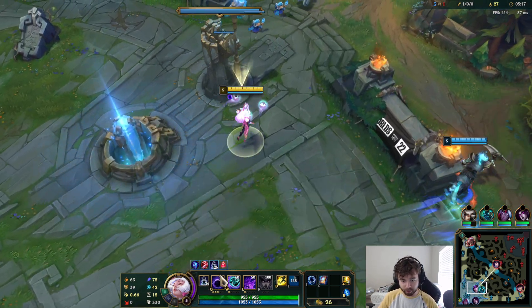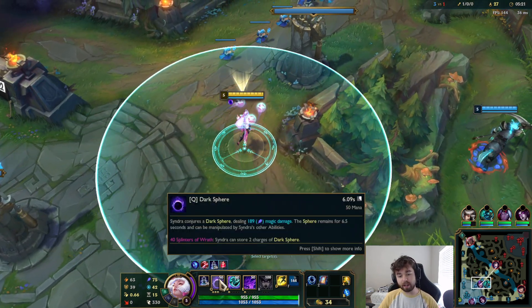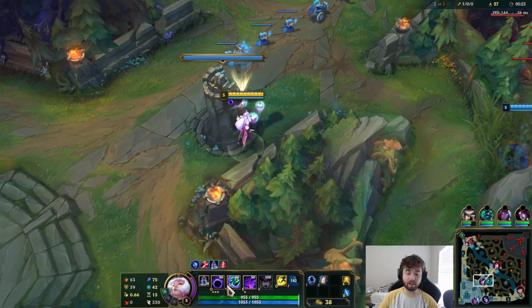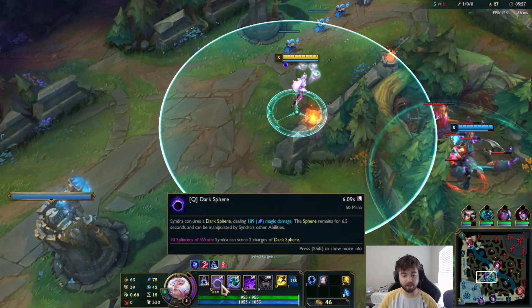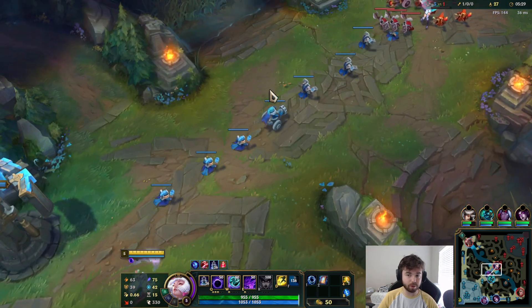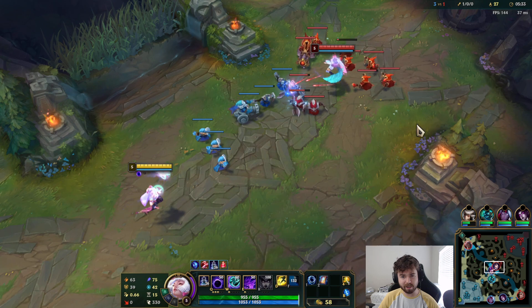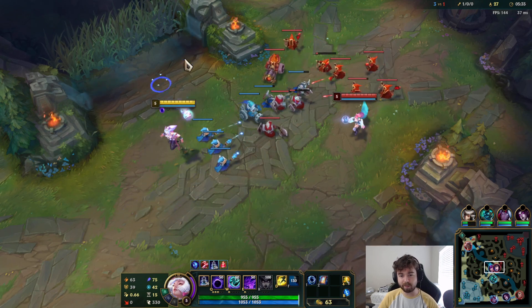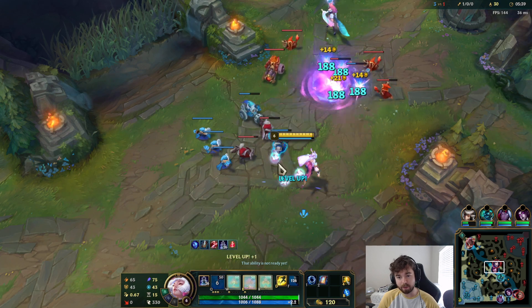We're getting close to our first threshold and then we can finally use two. To continue going over the splinter changes — your W gets the true damage, same as live. I think they gave it an AP ratio now; on live it's just 15% no matter what. So the more AP you get, the more true damage you deal with your W.